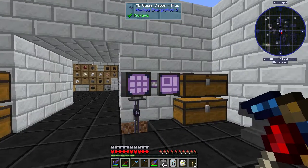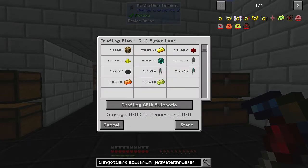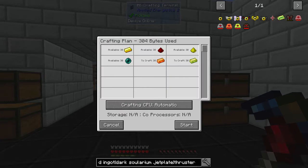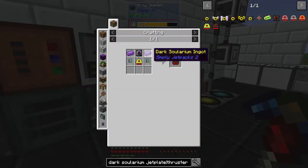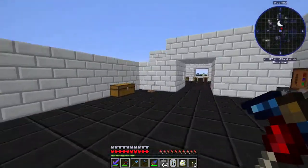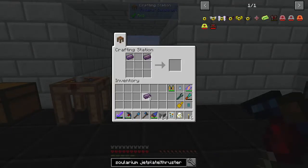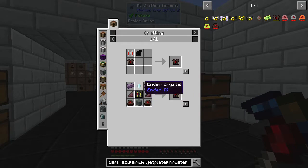For the vibrant thrusters we're going to need four octavic capacitors — I made sure we had enough for this — plus vibrant crystals and vibrant alloy. Let's make about 30 vibrant alloy, that's not a problem. Checking on the dark solarium — it's really expensive and taking time, but we're still gaining power so we're fine. We can grab the dark solarium and do the jet plate in the AE system.